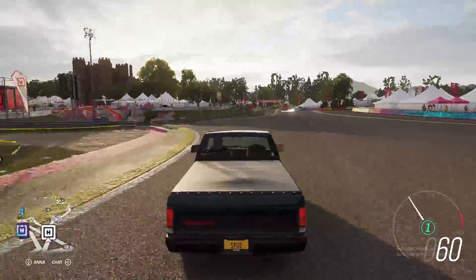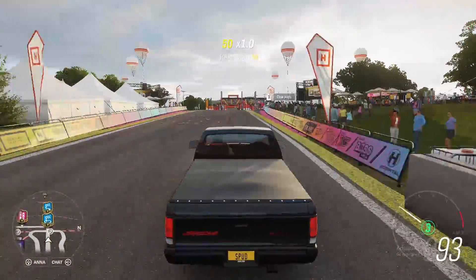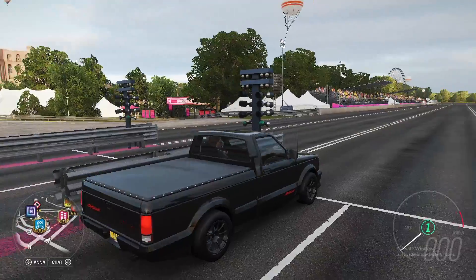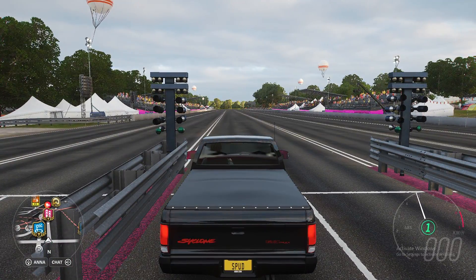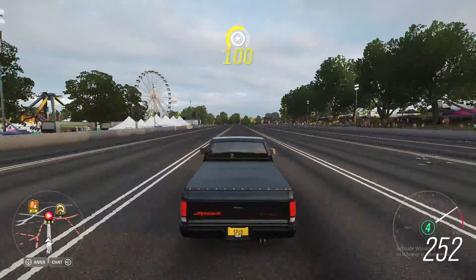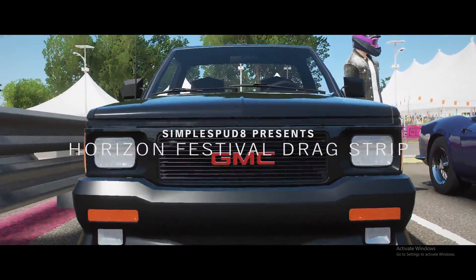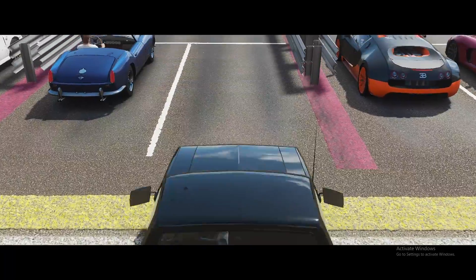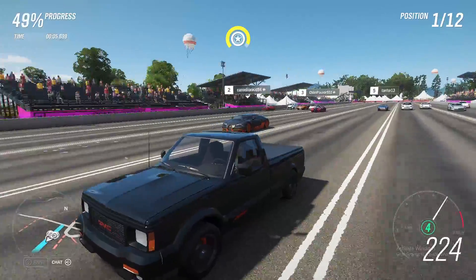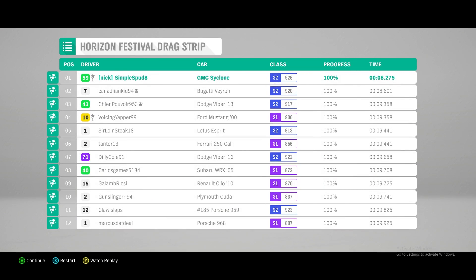Now we're bringing this over to the drag strip — it already seems pretty quick. Lining it up at the line, we'll launch it from about 5,000 rpm. There's a little bit of wheel spin but we're launching hard. The gears could be tuned better to stay in fourth, but we got a top speed of 286. Throwing it into the festival drag strip race to see how it compares — we just pulled away from the Veyron next to us. Quite funny being in a pickup truck and gapping a Veyron. We finished first place with ease and got a time of 8.27 seconds.